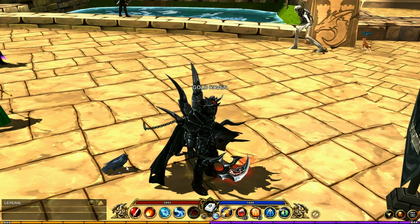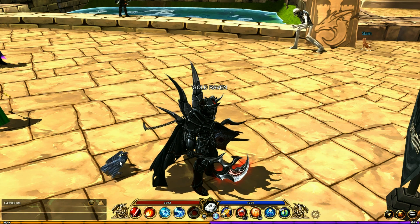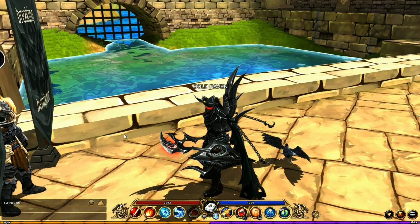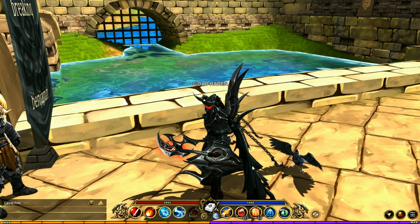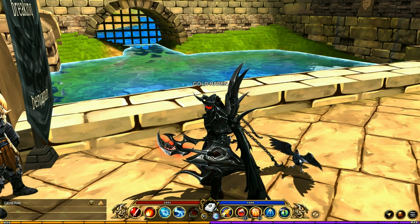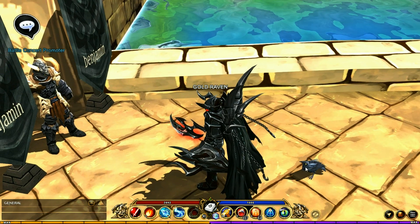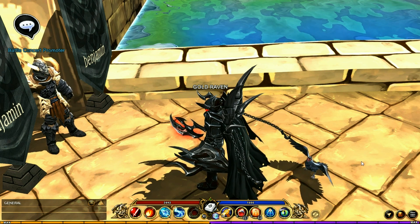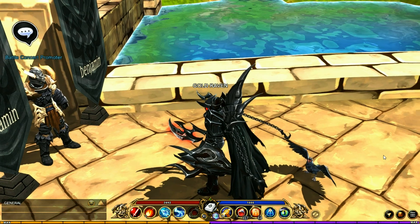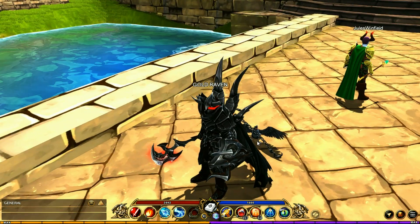Another thing I discovered completely by accident: I was farming the Commander Moglin and I accidentally clicked on my raven, who then spread his wings in joy. I had never seen that before. Turns out the raven pet is interactable, but I had no idea. I thought I had broken something — I was looking at him going, why does my raven have his wings out? Turns out it's an interactable pet. That's pretty cool.